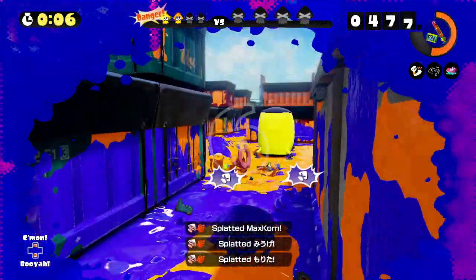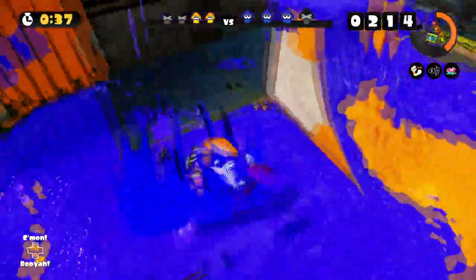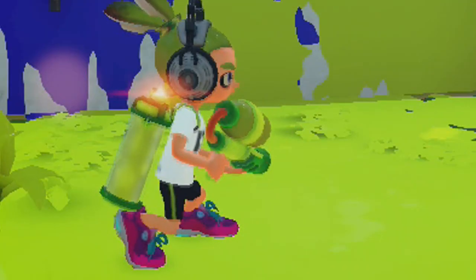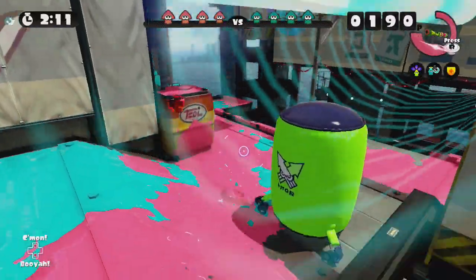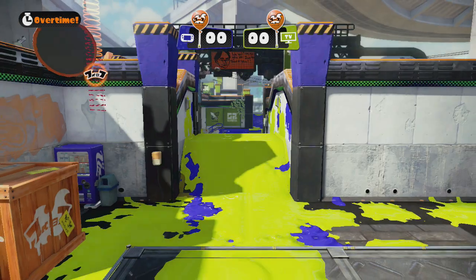Speaking of reaching, let's discuss a roller's hitbox. It's very wide, spanning the whole length of the roller pad, and it's an instant splat upon contact — any part of your inkling's body, yes, that includes the toe. It can splat you from the sides, a considerable distance from the front, and even when elevated on a wall, which can prove infuriating as you try to get away.